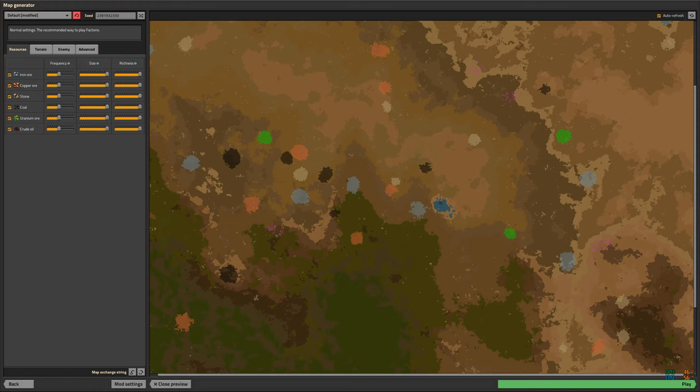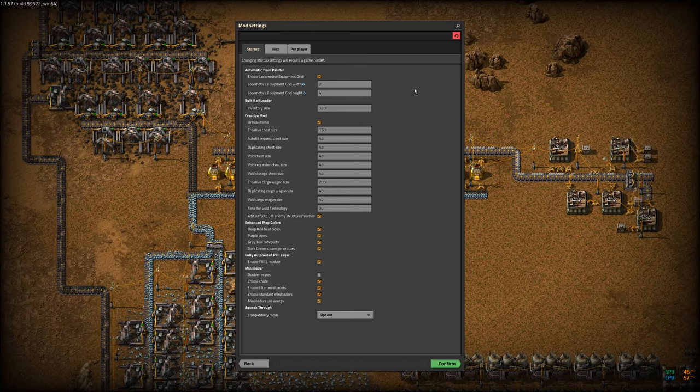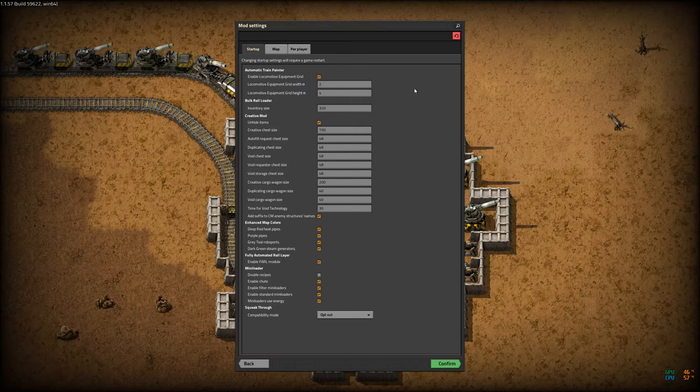At the time of recording I'm using Factorio 1.1.57, which is the latest stable version of the game. I'm using a number of mods. For planning aids I'm using Factory Planner, To-Do List, and Ore Eraser. There will be a list in the description if I remember to put it there.